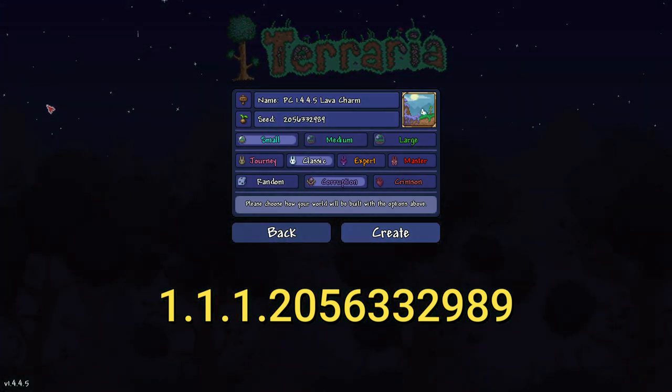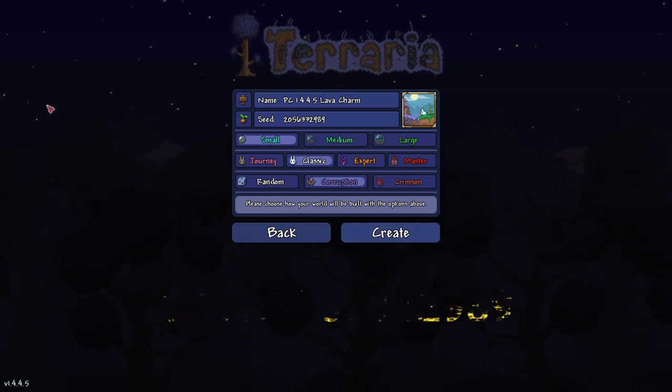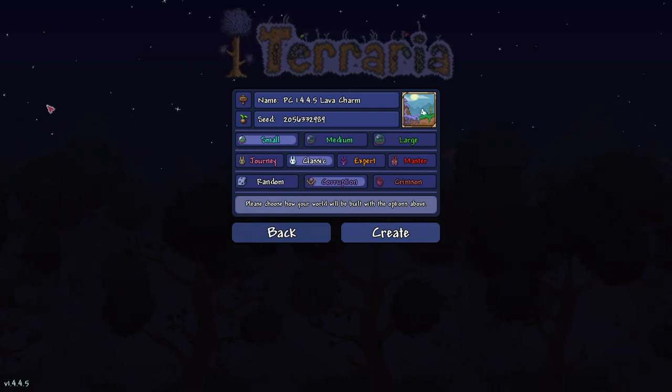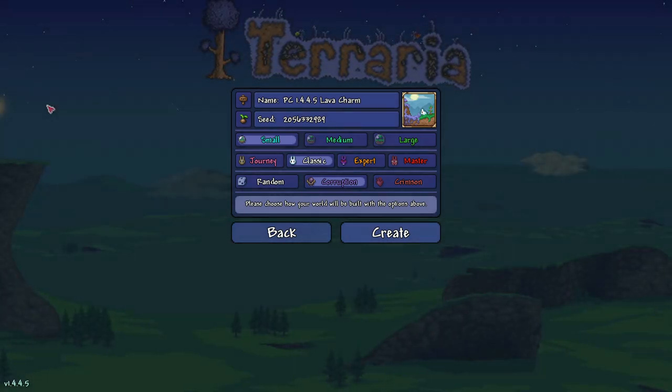The size of the world has to be small — medium and large are different worlds. Keep that in mind. It has to be a small world to get it to do exactly what you want. And since we're doing a Lava Charm, just put small world. The difficulty does not matter — I use classic for PC, but you can use journey, classic, expert, or master. Whatever you want is fine; it won't affect anything.